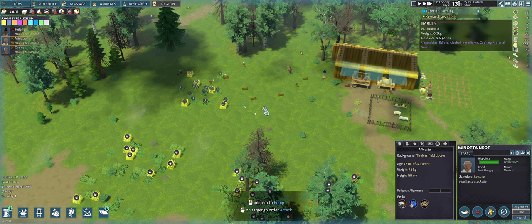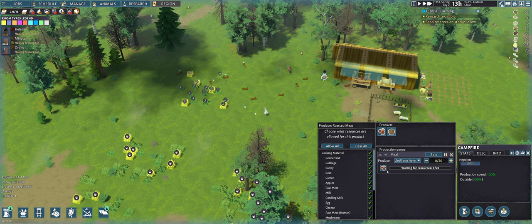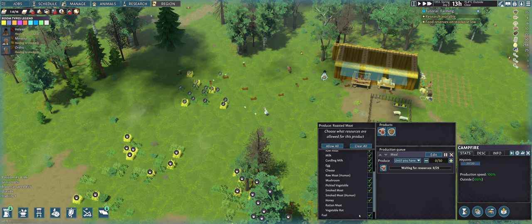I should be keeping the barley, because in my autoplay session I reached the point where I could make alcohol, but by then I had already wasted all my barley on food. You can actually set a priority on what ingredient type the cook uses — so I can make her cook anything but not use barley, not raw meat, not human raw meat, not smoked human meat, and not rotten or vegetable rot.